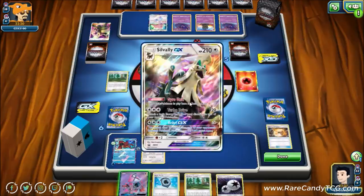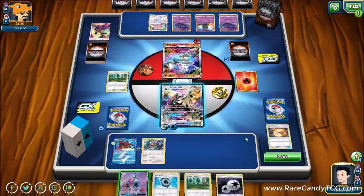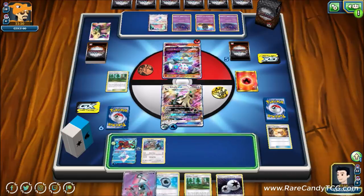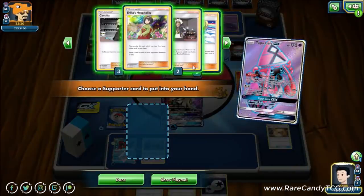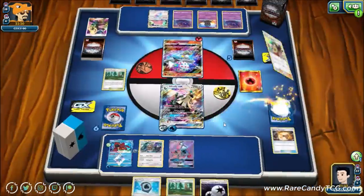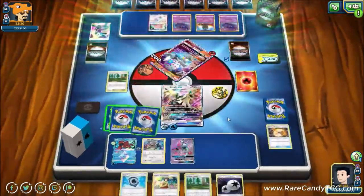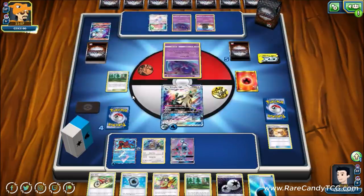We bench Lele because if our opponent gets a return knockout on our Silvalli GX, we need to promote Lele to find a Silvalli GX and a couple Aqua Patches to get Volcanion Prism Star up and running. Silvalli doesn't give itself free retreat, so we actually need this. Giving ourselves as many options as possible, we take a knockout and go down to four prizes, on Blacephalon's turns now.